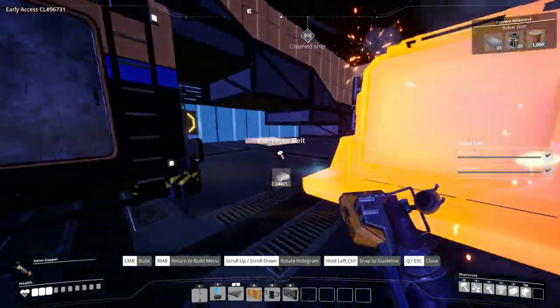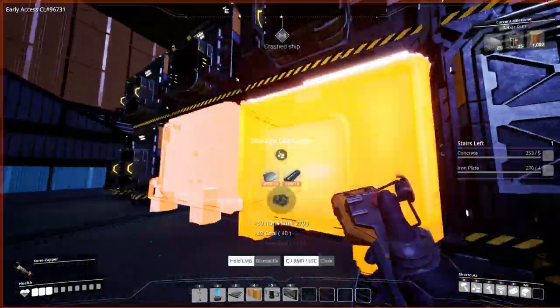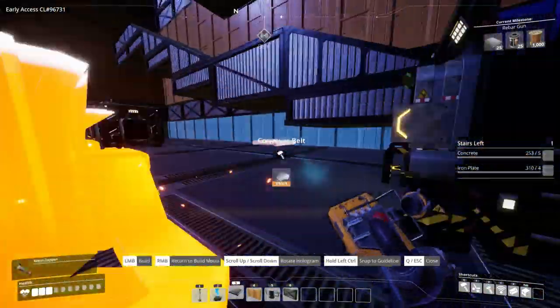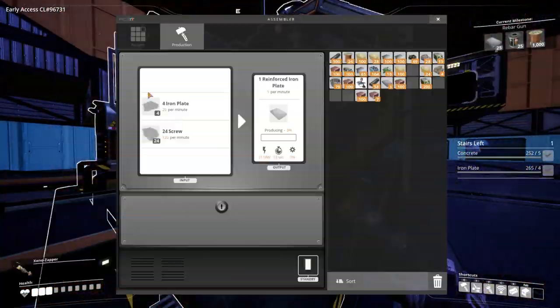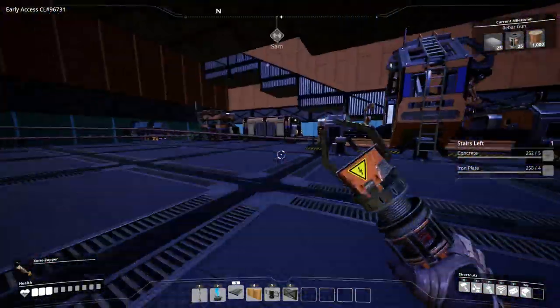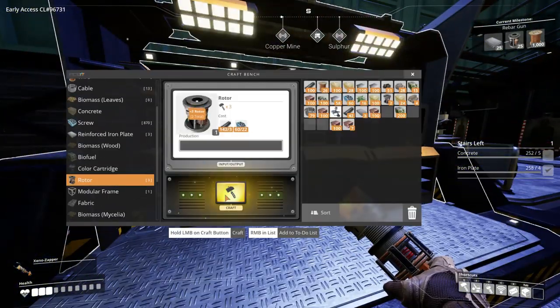I've also gotten myself a lovely coal generator — no idea when I'll be building that, it's some point in the video. We've got an amazing coal generator and even plumbed that into our coal mine, where we've got a conveyor splitter leading up into the generator, and the other end leading into the coal storage, which I'm going to have to demolish and move.